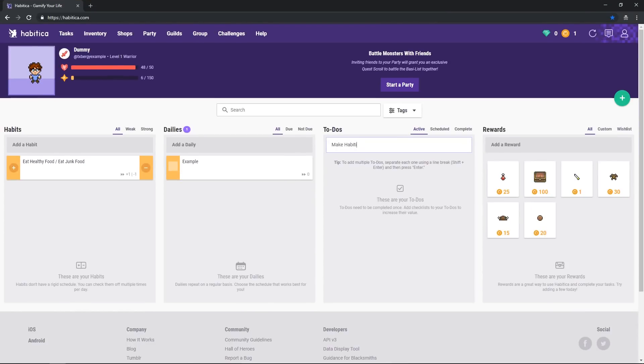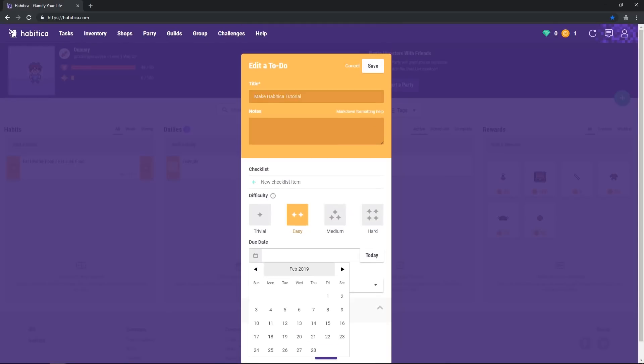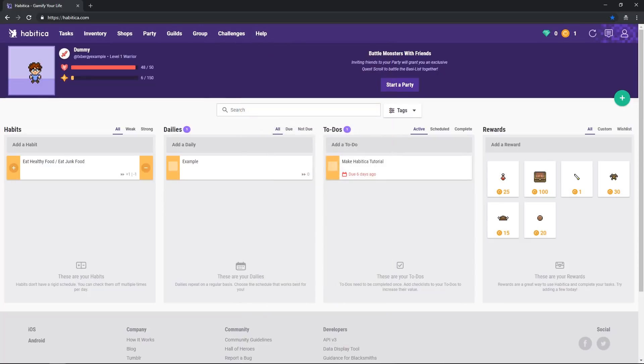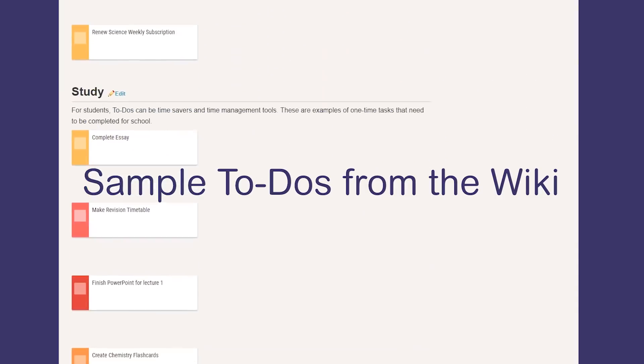Finally, we have to-dos. They are usually only done once, and while you can set due dates for them, you will never take damage from missing them. To-dos will also reward you with more gold and experience the longer they've been in your list. I don't know if there's anything else to say here other than it's a to-do list — but fun!